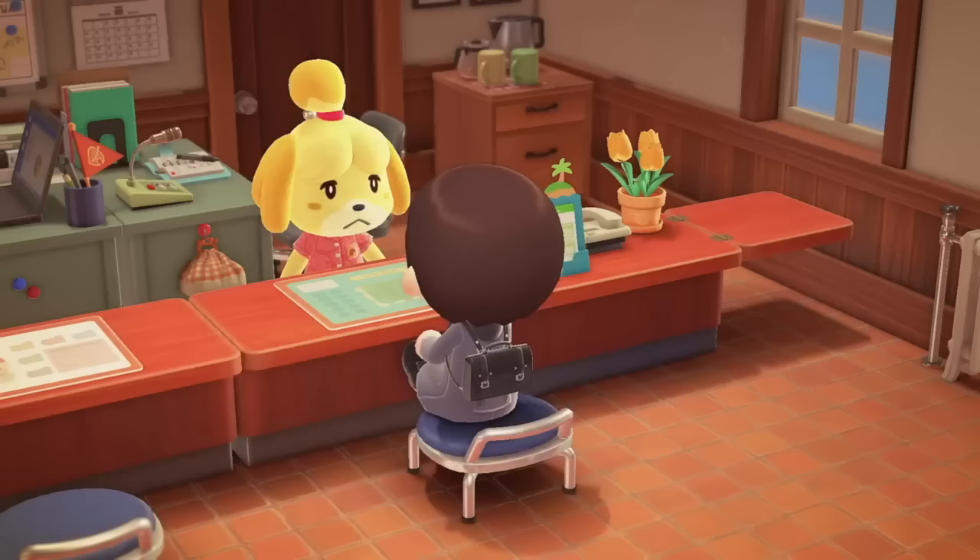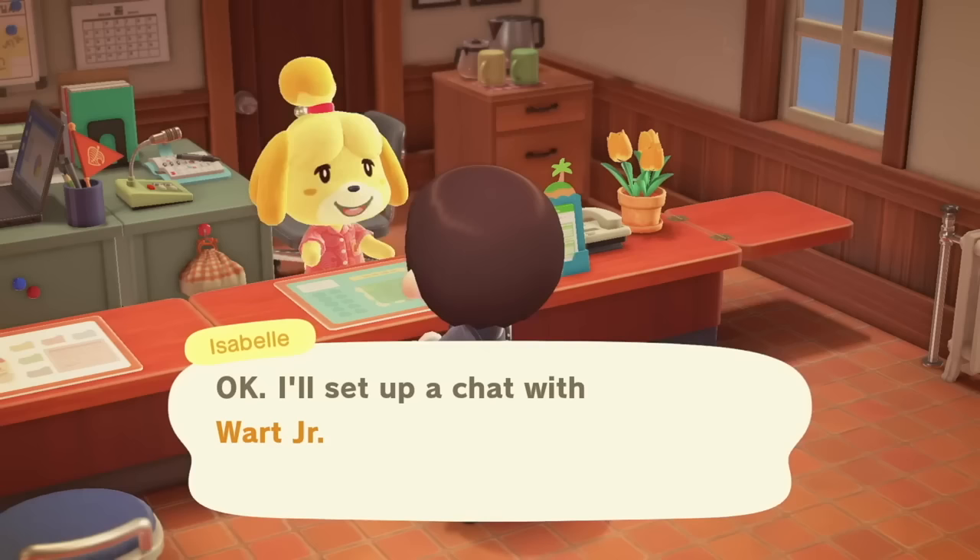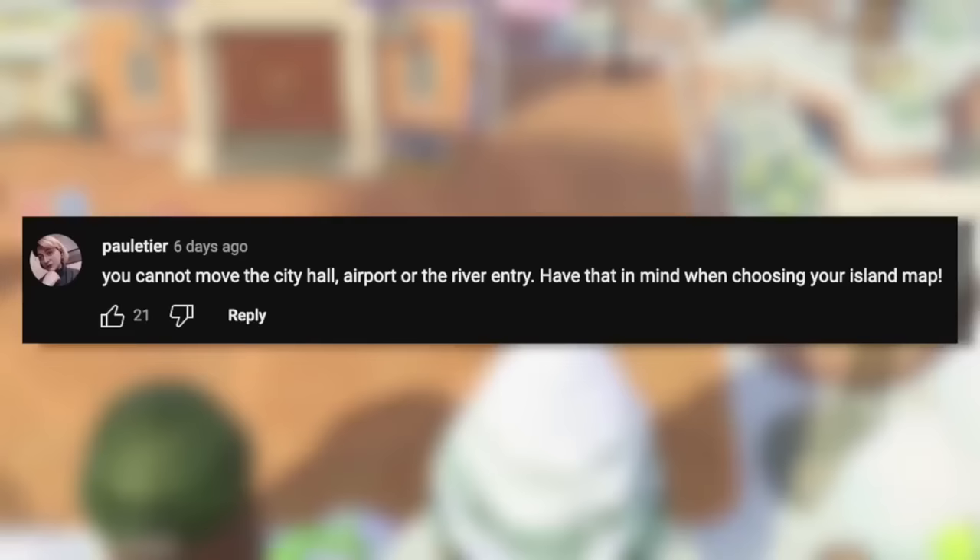If you have Happy Home Paradise, you can talk to Isabelle and she'll actually reset your villager's home to how it was at the very start. So if you've already made changes that you didn't like and want to revert, or if your villager had a more basic home and you want their normal default back, you can simply reset it and it'll look brand new.